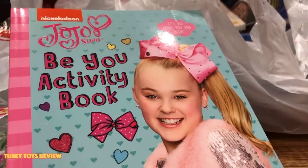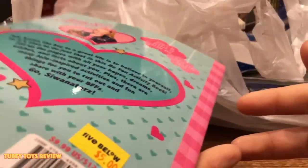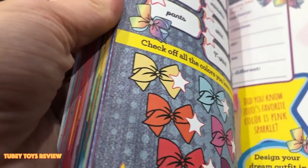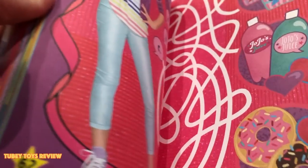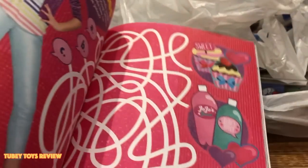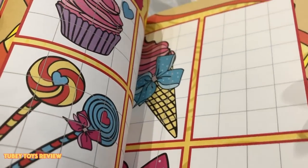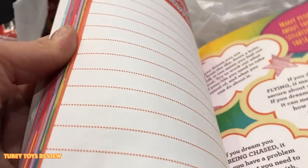Now, you're probably wondering why I grabbed this JoJo Siwa book — it's for my niece Sophia, Marcello's cousin. She's graduating and I'm going to give this as part of her gift. A lot of cool things in here for five bucks: you can draw your own outfit, there's a maze, things you like about school, your dream year, what you want to do for your dreams. Glitter, slime, whatever she likes.